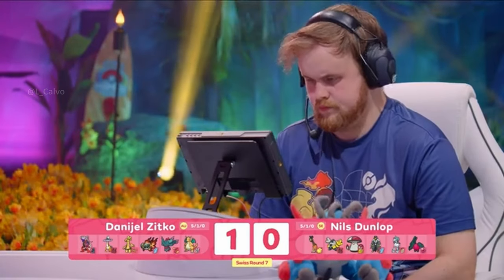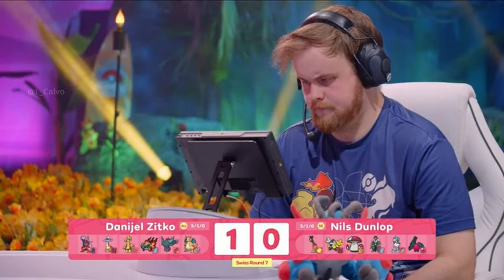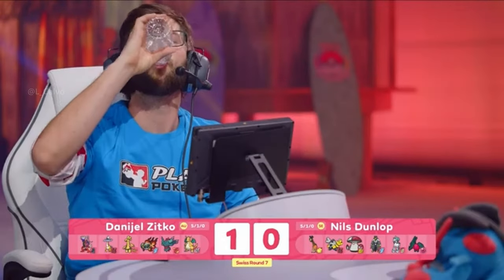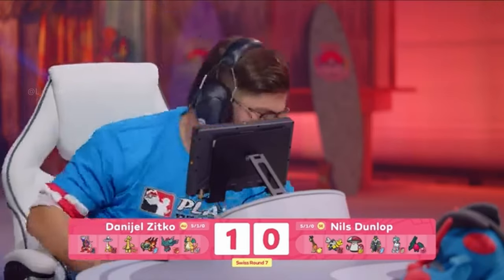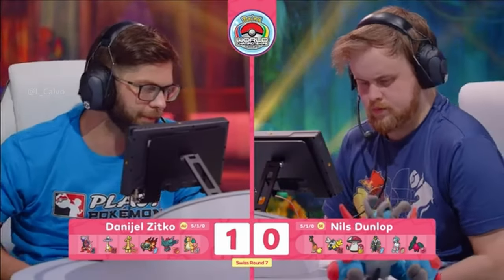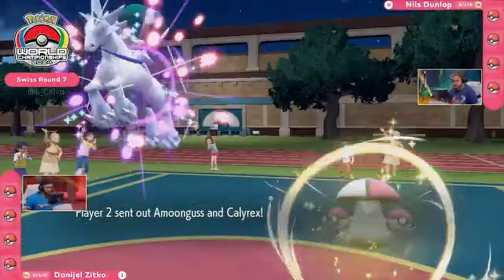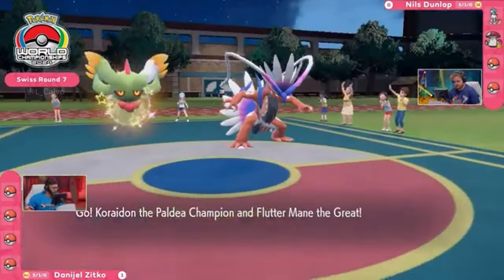Going into Game 2 — looking at Regidrago, it did deal a good amount. But if that had been something like Urshifu in the back, the Chi-Yu could have just been eliminated because you have the Speed to go for that close combat. So when looking at adjustments, that's potentially it. It's really interesting to see how Daniel was able to bounce back with those two Pokemon and the pressure they were able to put on. Going into Game 2, Nils is going to swap it up — starting with Amoonguss next to his Calyrex Ice Rider at the beginning, instead of bringing it in from the back.